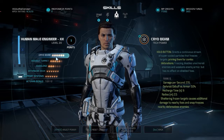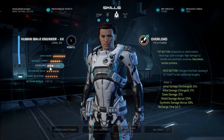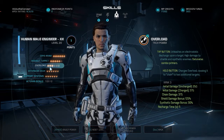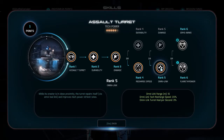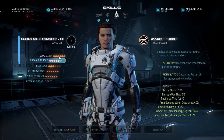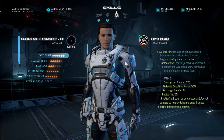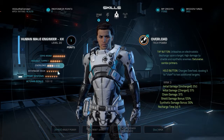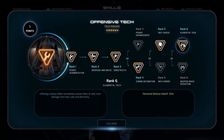Now most Cryo Beam / Snap Freeze builds actually max Overload and have no points in Assault Turret. So you don't get that super nice recharge speed, which obviously affects Cryo Beam as well. You do have a bit more damage on Overload, but it doesn't really matter because they're stunned and they're going to take so much damage from Cryo Ammo — especially with the Elemental debuff, because it actually affects Elemental Ammo. If you don't know if it affects it, you can check the compilation below or search it up yourself.